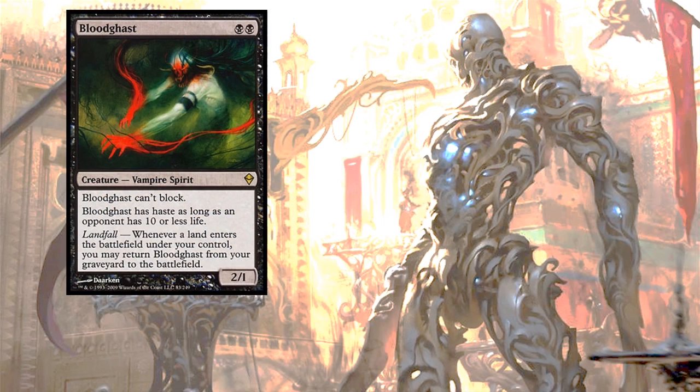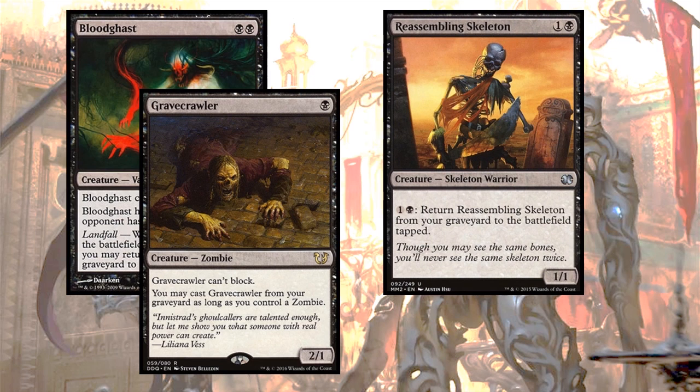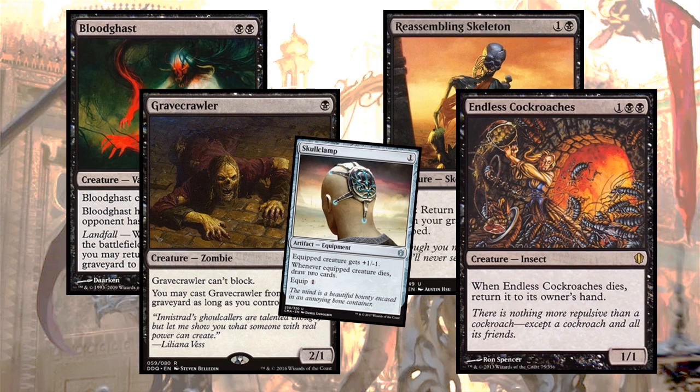Bloodghast is a creature that comes back with landfall. Gravecrawler is a creature that comes back for one black mana as long as you have another zombie. Reassembling Skeleton reassembles itself for just one and a black. And Endless Cockroaches — love it — are just endless; they go back to your hand every time they die. So you can keep tutoring over and over again with your Razaketh. You can also have other effects that take advantage of these creatures that keep coming back. Think of a Skullclamp — all of these have one toughness, that's amazing.